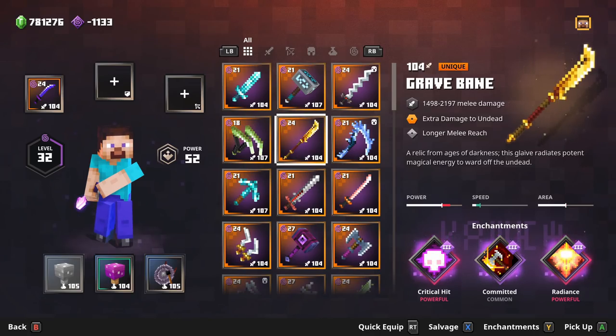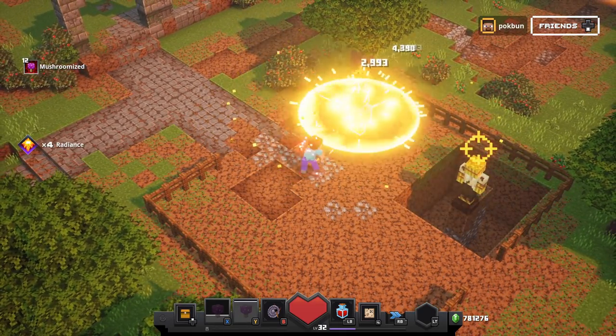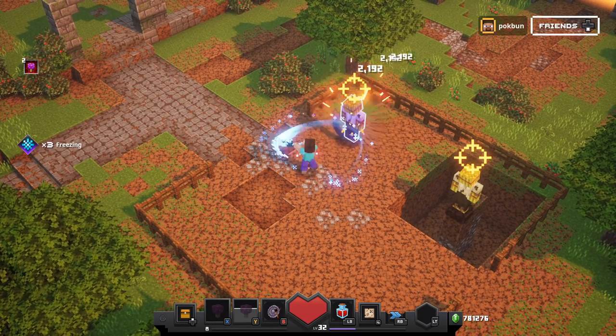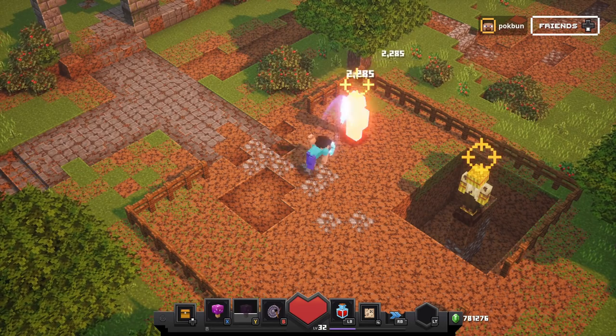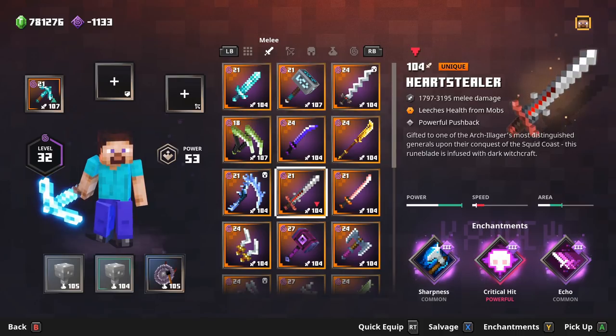Grave Bane deals extra damage to undead. Thrust Scythe slows mobs. Diamond Pickaxe finds more Emeralds. Heart Stealer leeches health from mobs.